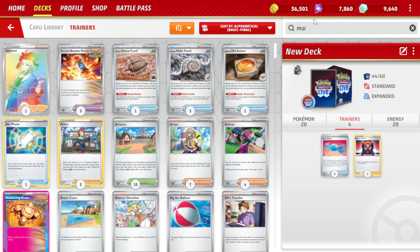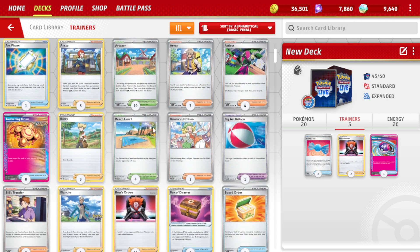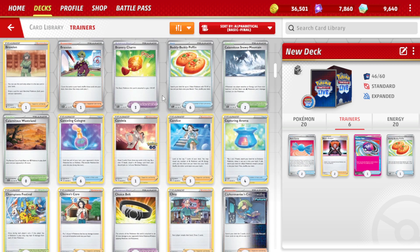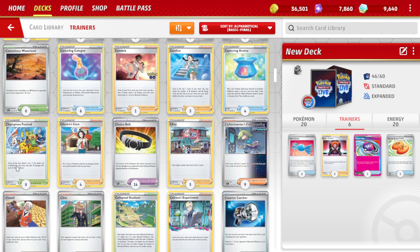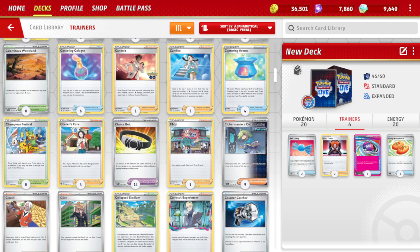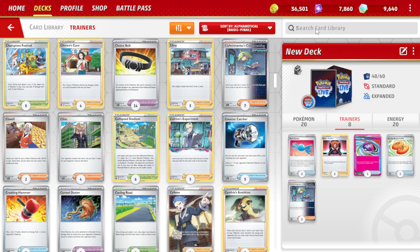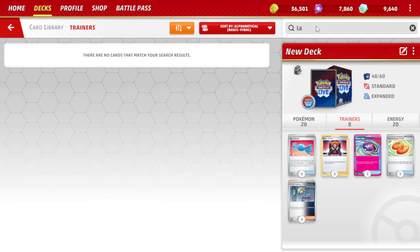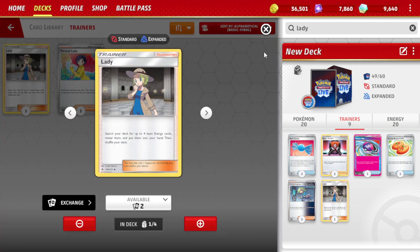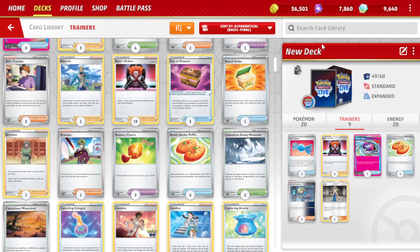There's one card I can grab here — I'm going to use the Master Ball for this. Let's go through and look at what we need. That right there is a good card, I've seen people use it. Then we're going to choose Lady — this allows us to search our deck for basic Energy and put it into our hand, which will be very useful. Let's see what else pops up if I type in Energy.